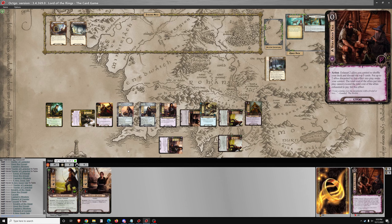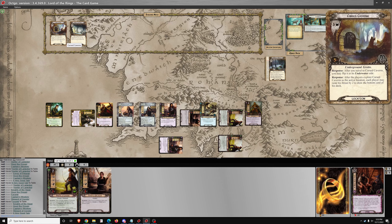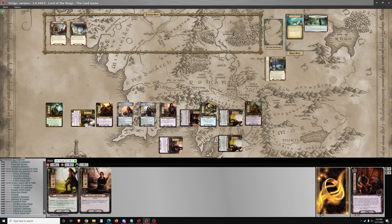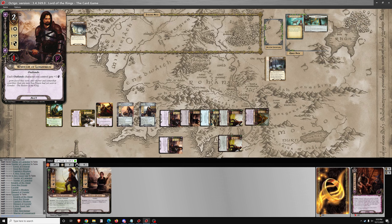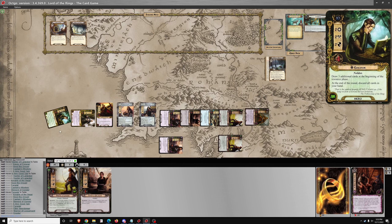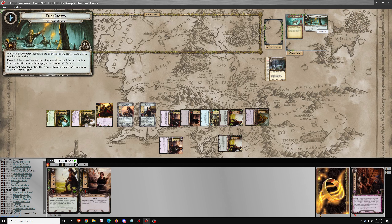So that's a lot of characters for turn 1 — 9 allies total. We'll quest for 6 through 9 willpower, just questing not to take threat here.